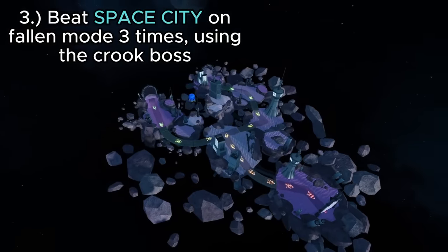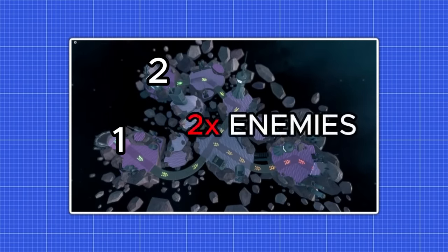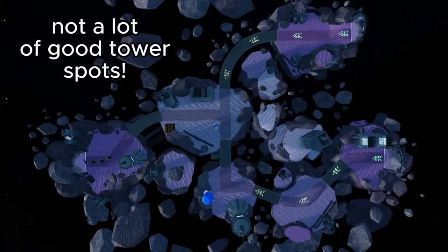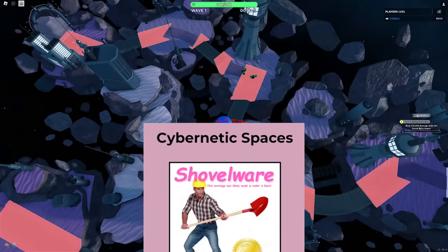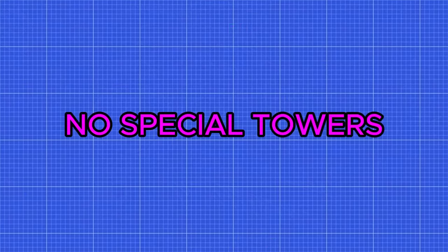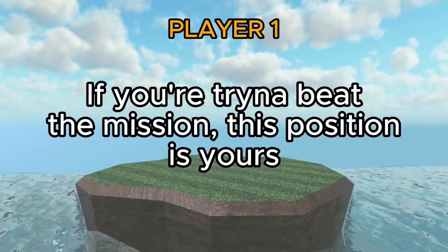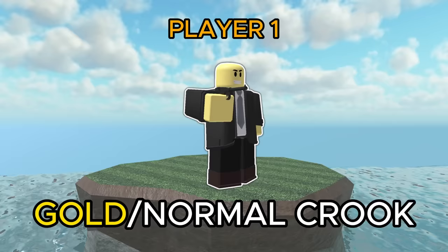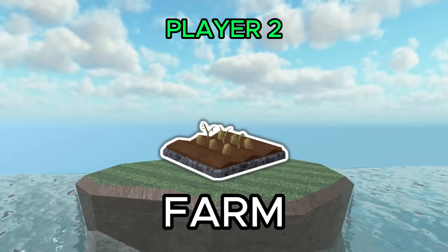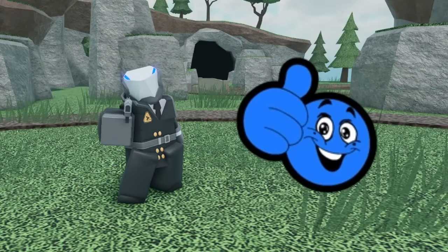You have to beat Space City on fallen mode 3 times using the Crook Boss. Space City has 2 lanes, meaning you'll have to kill twice the amount of enemies, and there isn't a lot of good space to place towers. Fortunately, you can use the Cybernetic Spaces strategy by DankTDS, which requires no special towers and only needs a team of 2: Player 1 — the person trying to beat this mission — needs Farm, DJ, Pyromancer, Crook Boss, and Ranger; Player 2 needs Farm, Commander, Shotgunner, Minigunner, and Ranger. Once you've done this 3 times, you have completed the mission.